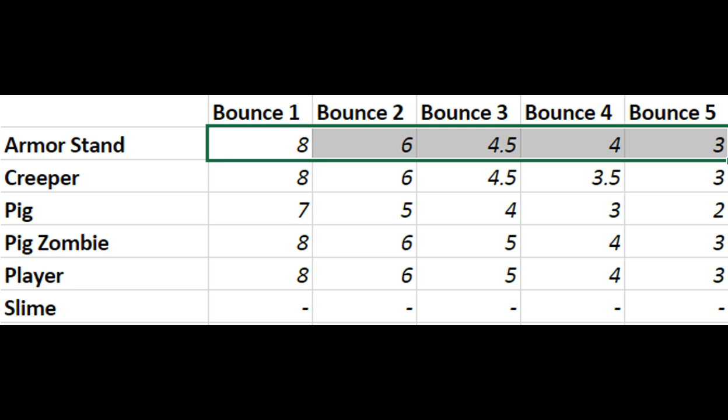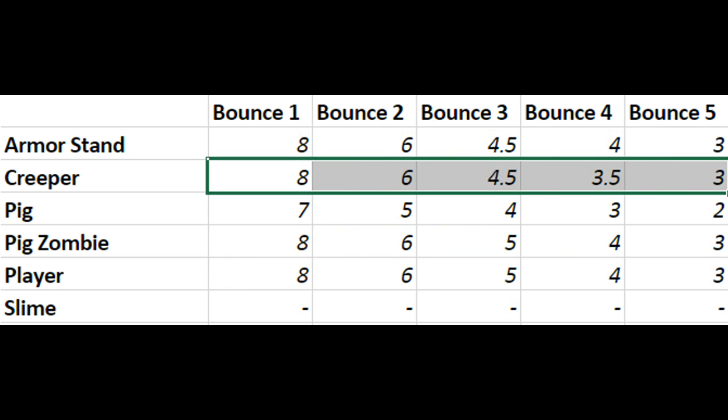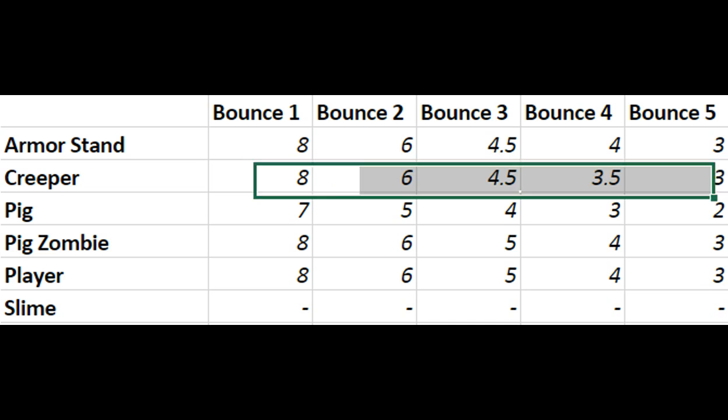It would make sense that it reads as it does — very similar to the player — because the armor stand is built to resemble the player. Moving on to the creeper, it's almost exactly the same as the armor stand, which again makes sense because it is the same size. Any small difference could simply be due to human error or game lag.